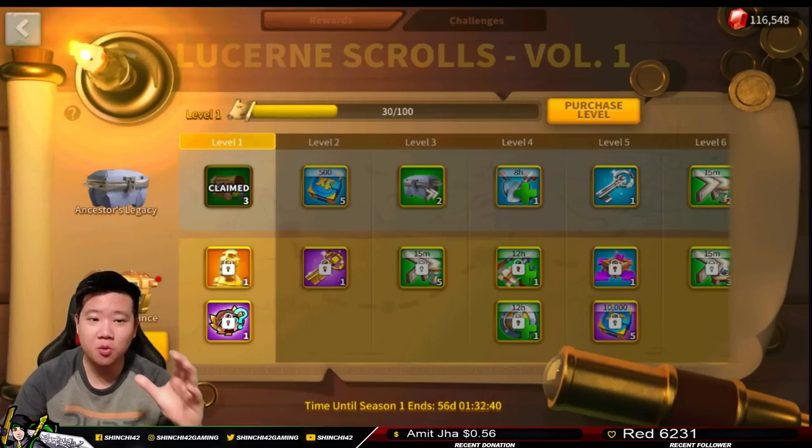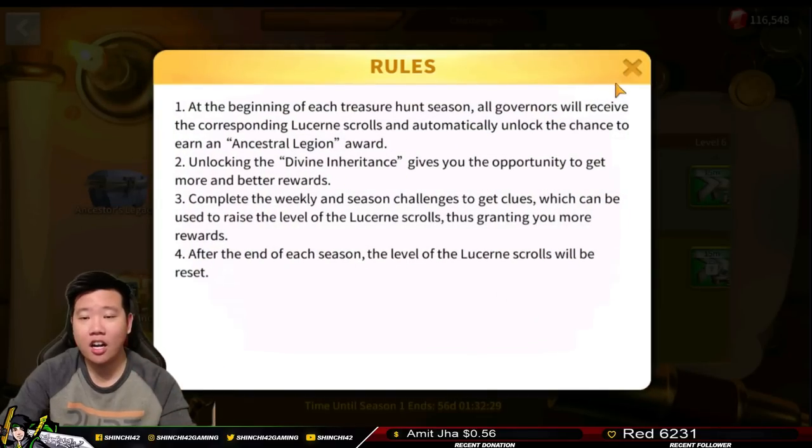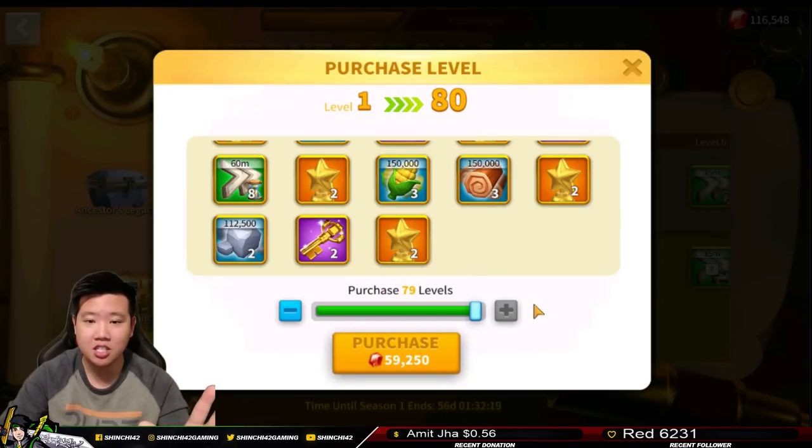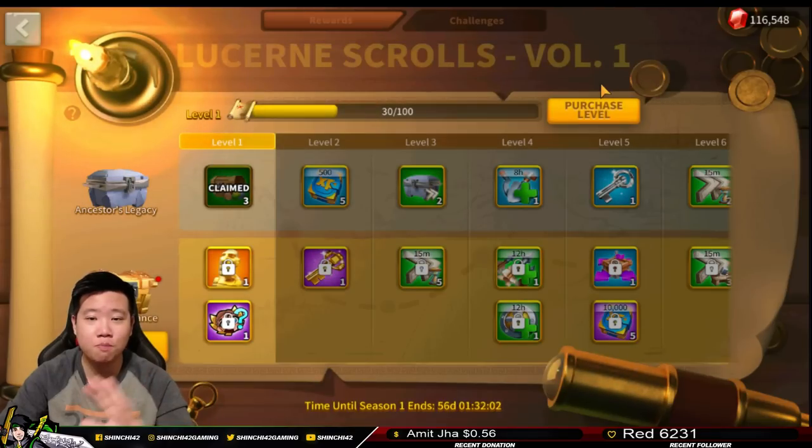As you get into this page you will see that there is a level-up bar. You will need to increase your level by finding clues. There is also an information icon you can click to understand some of the rules for this event. You can also purchase your level by spending gems — to max out my level right now it would cost about 59,000 gems. We're not going to do that; we're going to be grinding it all out.